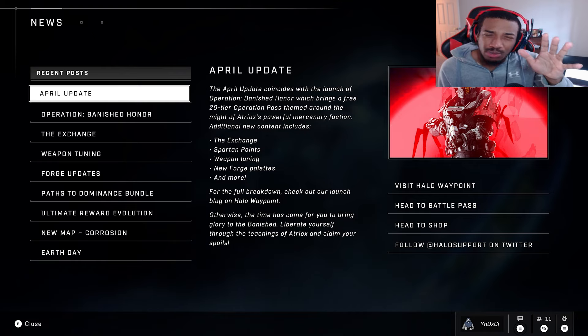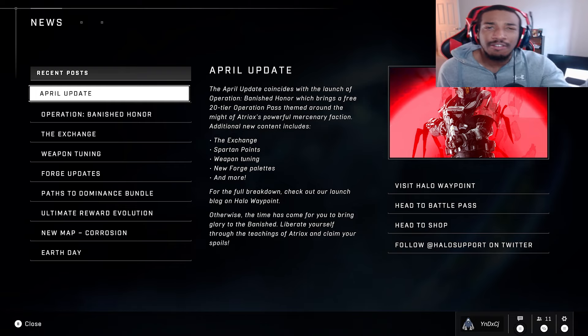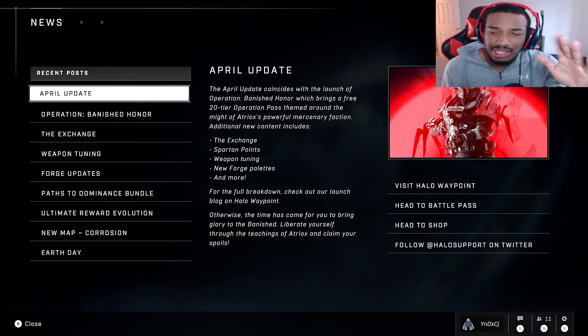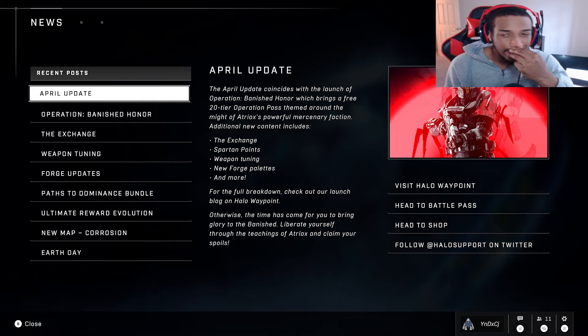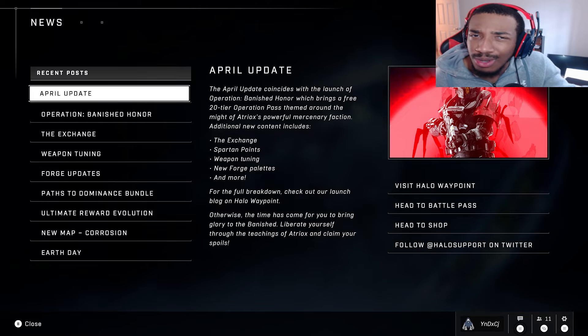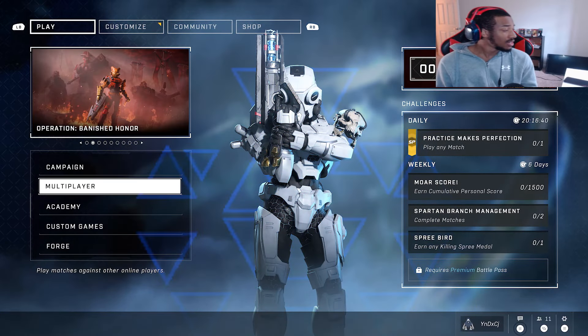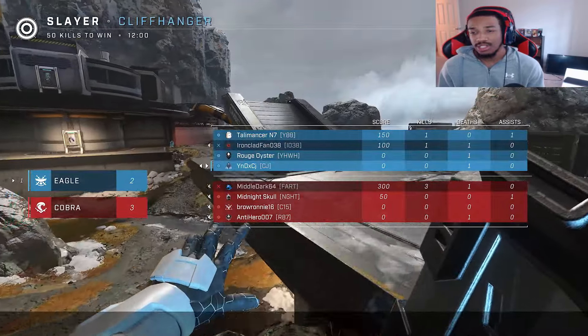Alongside this they also added some small weapon tweaks and a bunch of stuff for Forge — the biggest additions being two new palettes: a floral alien plant palette and a Flood palette. We probably won't see much crazy content from those for a little bit since the forgers need time to work with them. No new maps, no nothing else. So that's that — let's play some games, talk about stuff, have a good time. Let's get into it. Approximately 10 hours later — alright, let's see where the sweat is gonna be.